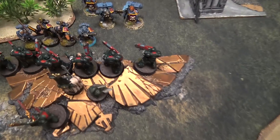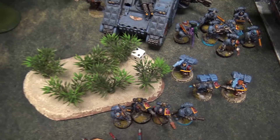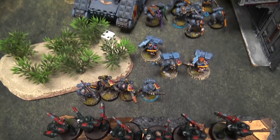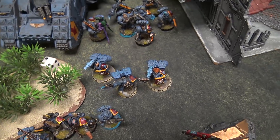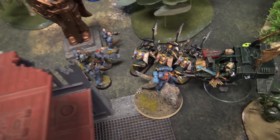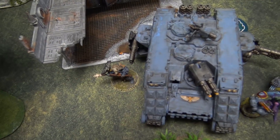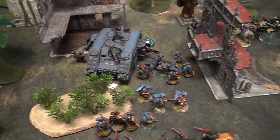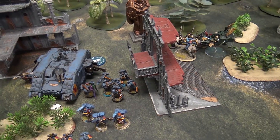Movement phase for the Space Wolves on turn two: the Grey Hunter squad from the destroyed Stormfang moved up just over an inch from my Hellblasters. The three jump pack HQs jumped up twelve inches. Both squads from the Land Raider disembarked, and the Land Raider moved up. The surviving Thunderwolf stayed in combat. Njal Stormcaller precision-struck down nine inches away from my units. That is the end of the movement phase.